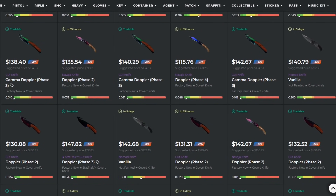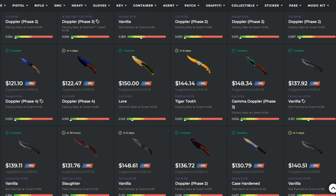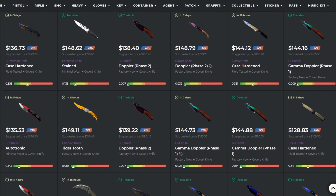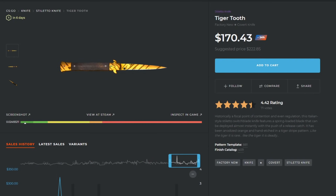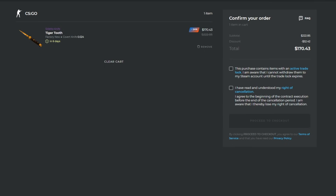Skinport is a CSGO marketplace that has 160,000 plus skins on their site, so you can find anything you want, and those skins are anywhere from 20-30% off Steam market price. Looking to snag a knife playskin for cheap, maybe a stiletto tiger tooth? You can get it on Skinport for only $170, while on the Steam market it would cost you nearly $250. There are no hidden fees when you buy — it's always the number on your screen, whether for buying or selling, so you always know what you're paying and receiving.